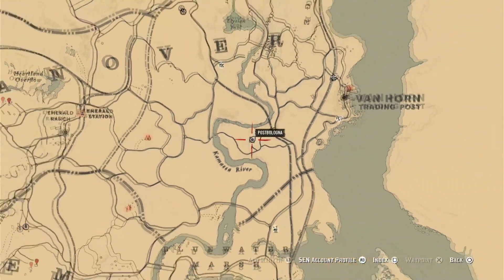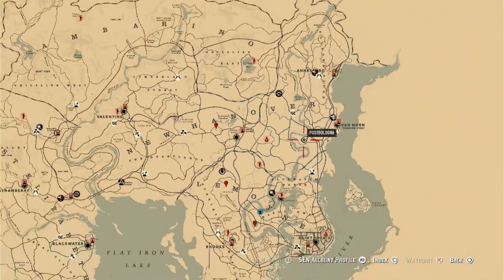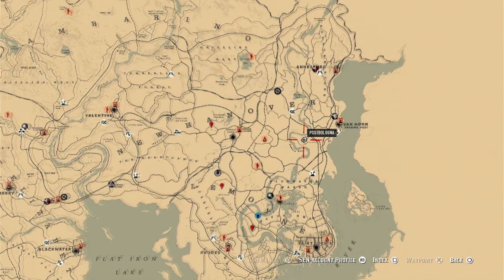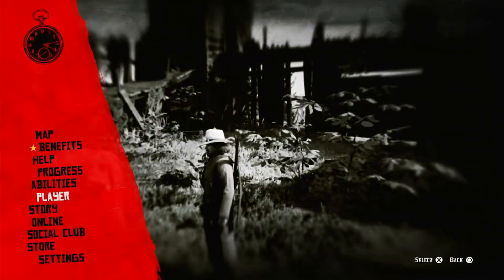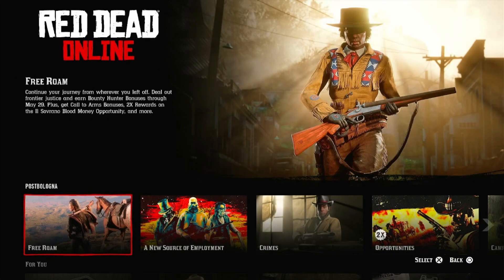Stand about where I'm standing, in the middle of this fort. Just to show you one more time on the map so you're not confused - the quickest way to get here would be to fast travel to Van Horn and then you can get here. Once you're here, you just want to press the pause button, go to Online, and then find a new free roam session.